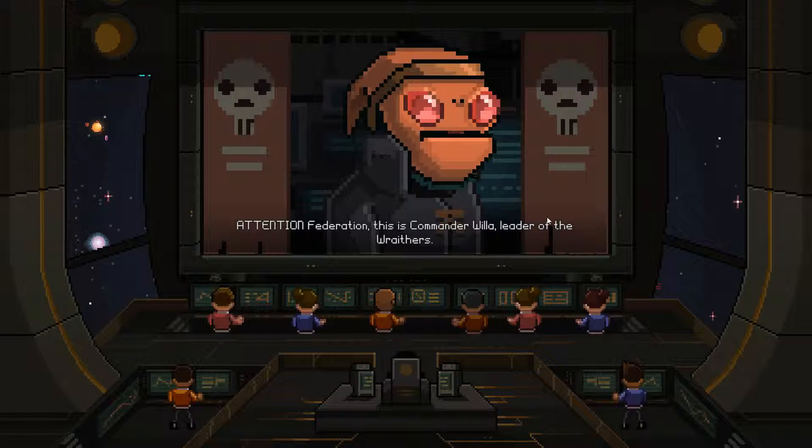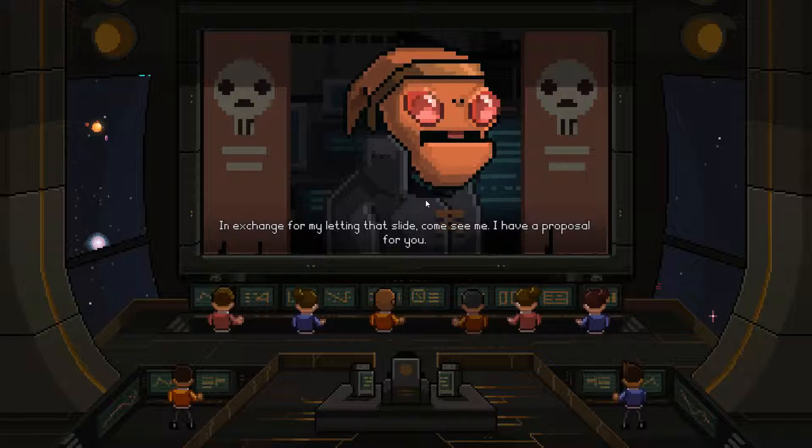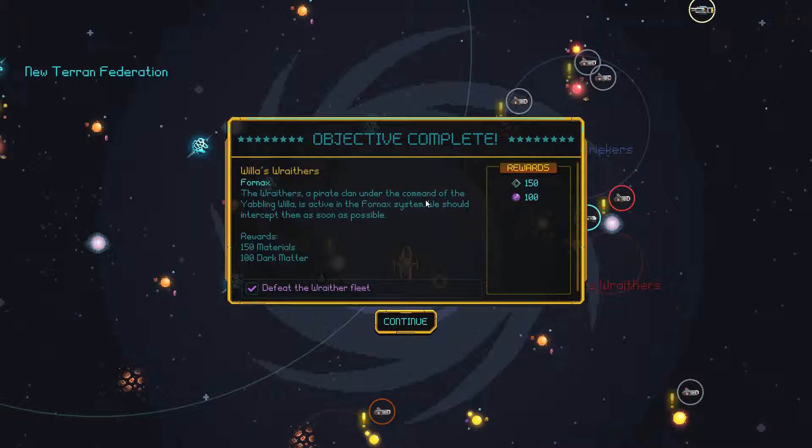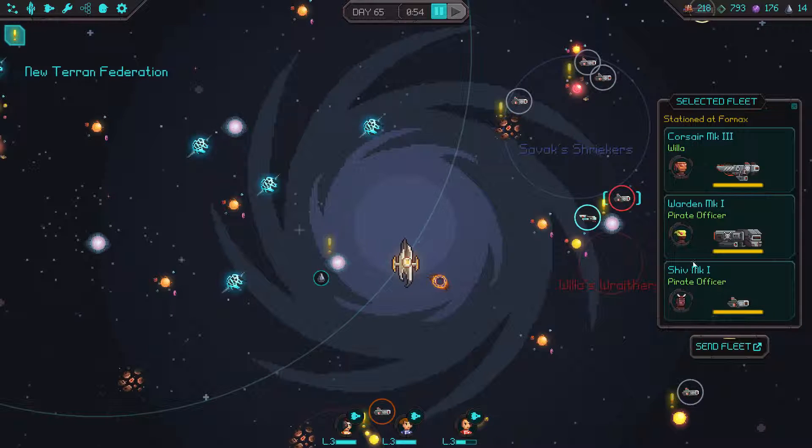Oh my god, it's like an evil version of the property managers — the real estate agents. Attention Federation, this is Commander Willa, leader of the Wraithers. I have detected that you just killed one of my subordinates. Lucky for you, that was already his intended fate — he won't be missed. However, his ship will be. In exchange for letting that slide, come see me — I have a proposal for you. A proposal? I've got a proposal for you — it's going to be me whipping your ass.